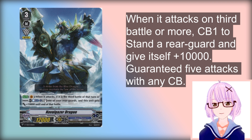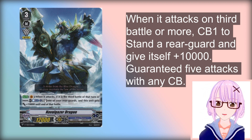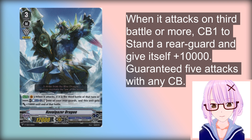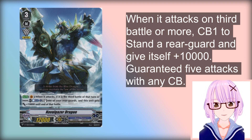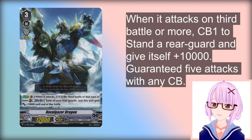The reason Novelgazer is here is because when you ride it, you get an XL1 marker, so you can already place another rearguard — which is probably going to be a Vanilla — getting buff from Cyclone, so it'll be swinging for maybe 27k or 37k.